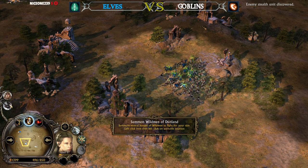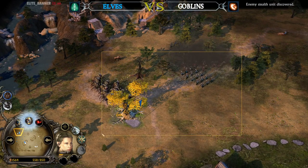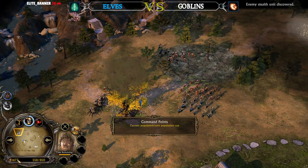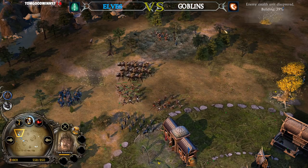Equipment of Dunland is going to be ready now, and Cave Bats is available as well. Equipment of Dunland is being used on top of the Pikemen — pretty nice. Look at the money from the Goblin player — the money is rising to the sky.